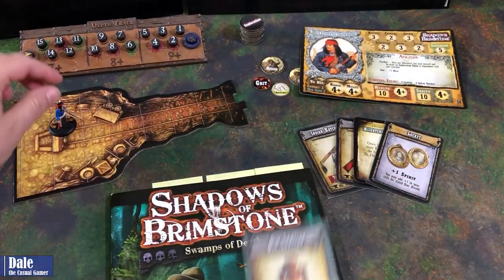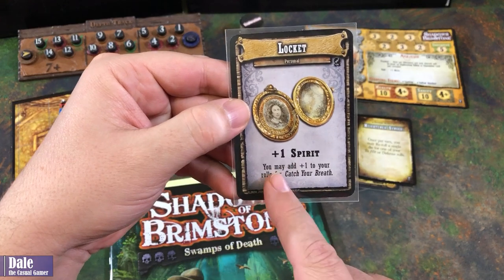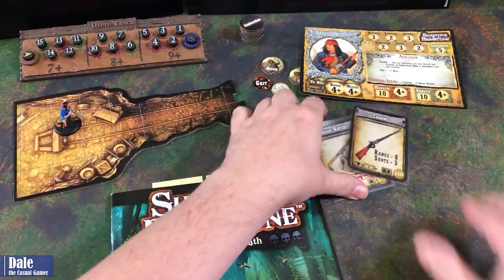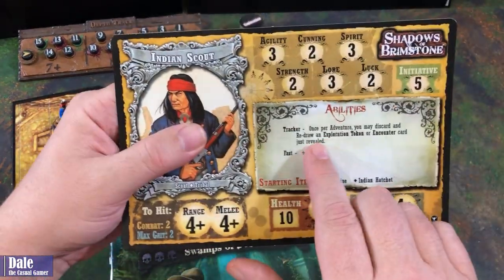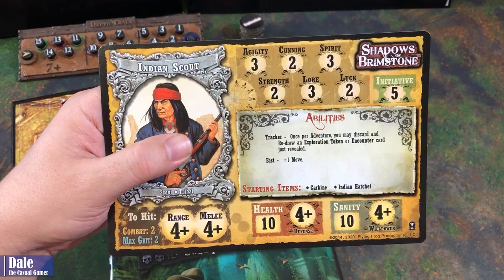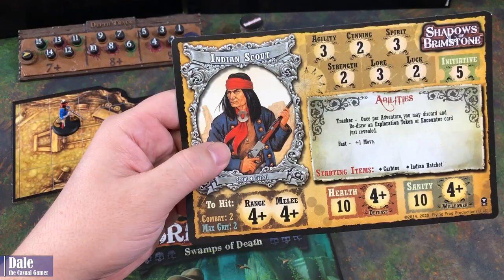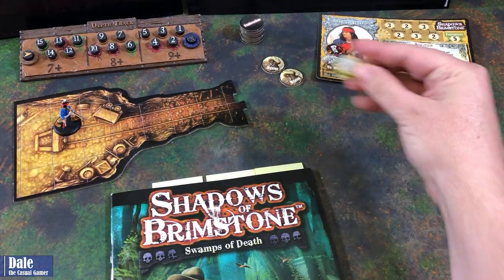I've got the Lantern — of course I'm going solo so I'm controlling that. I have a Locket, which gives me plus one spirit and we can add plus one to our rolls for catching our breath. Going with Heightened Senses: once per turn, you may re-roll a single die for one of your to-hit and defense rolls. And we've got our Carbine and Indian hatchet. Special abilities — we're a Tracker: once per adventure we may discard and redraw an exploration token or encounter card just revealed. We're fast, move plus one, 10 health, 10 sanity, four-up on saves. Combat: two dice, melee four-up, range four-up. Since we're playing solo, we get two revive tokens. We start with one grit and I chose to start with bandages.